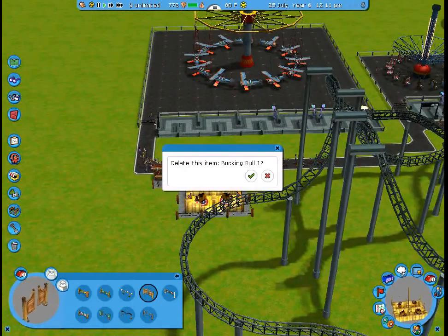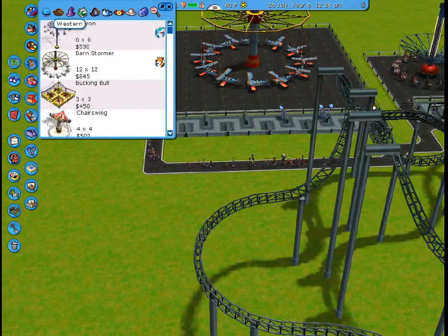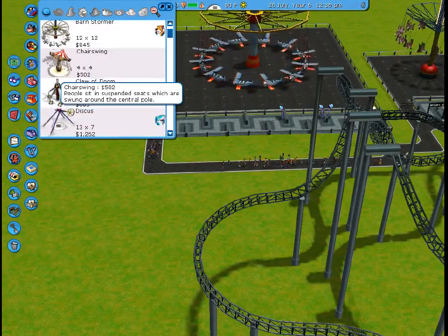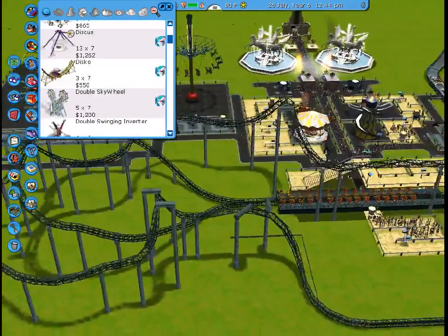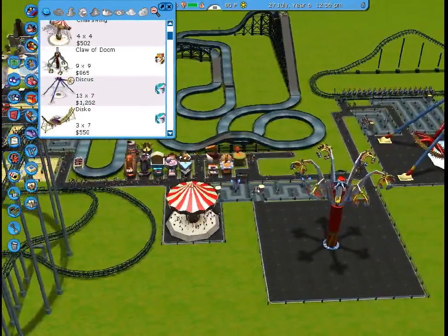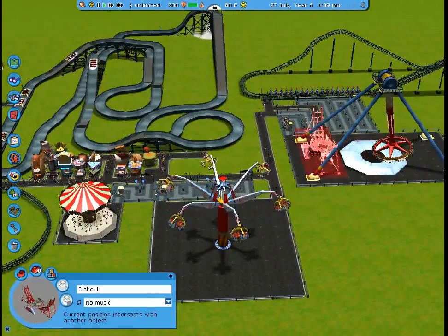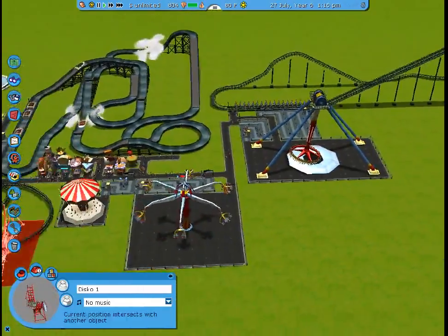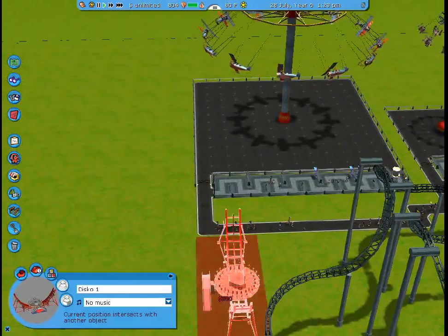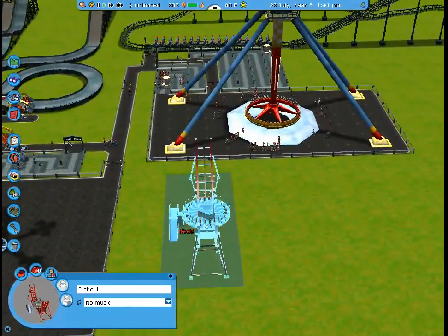No, we can't have this one — sorry, I forgot to take all of these out. Okay, so we've got barnstormer and the chair swing. Do we have the chair swing? Yes, we do. We do have the claw doom, and we have the discus. So we need the disco. Let's see, do we want to put you over here? Let's put you over here. We're going to have to put you over here.